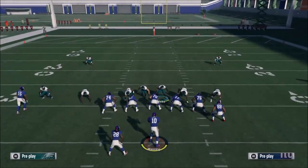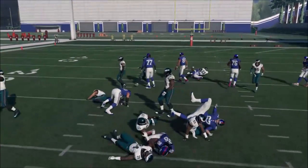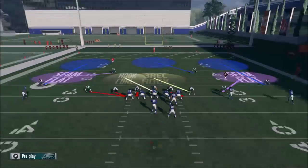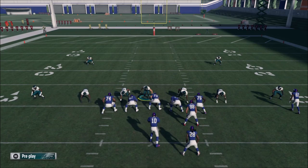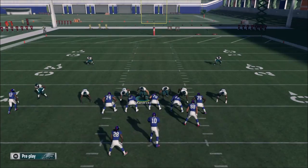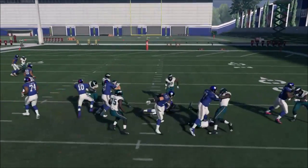Let's run this a couple times against the computer. I typically like covering to the slot side. You can see we get some pretty good run defense — only a yard or two. Sometimes when Hicks is out and they spread out, the defensive end will take over as one of the zones. The computer will sometimes just lob the ball up to avoid the sack when you get good pressure.